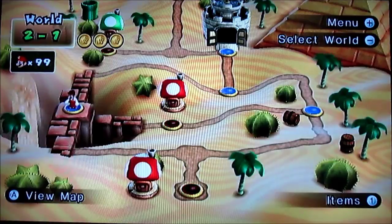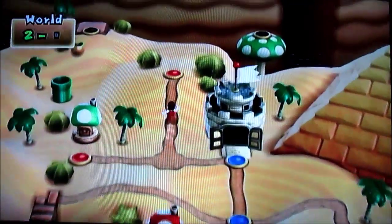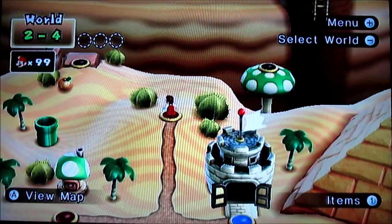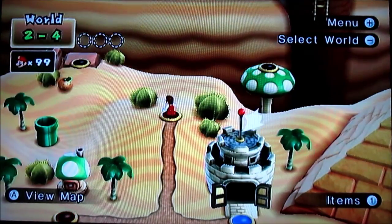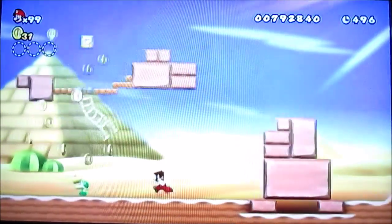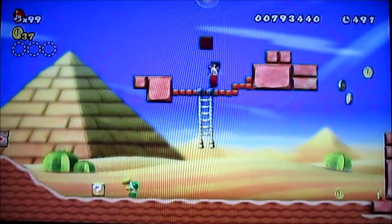I did the capture toad level off camera and got a red mushroom house at the start of the world, but I'm not going to go for that because if I do, another toad is going to appear and I don't want to deal with that. So I'm just going to skip those. Regardless, we're going to move on to World 2-4, finish up the rest of this world. This level also has a secret exit.